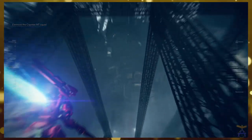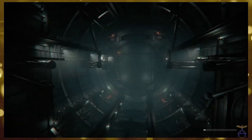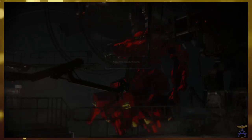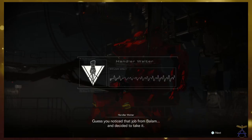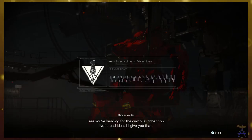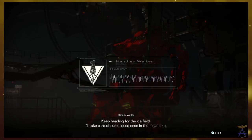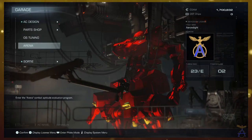Get me to the top here. Not bad — 100,000 for a simple job. Guess you noticed that job from Balaam and decided to take it. I see you're heading for the cargo launcher now. Not a bad idea. Keep heading for the ice field — I'll take care of some loose ends in the meantime. I'm kind of doing your job for you.